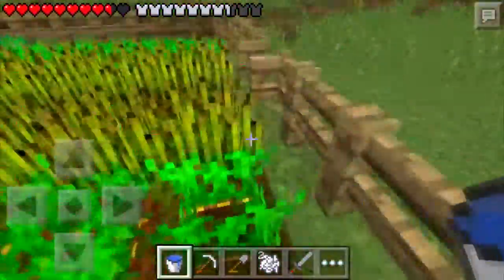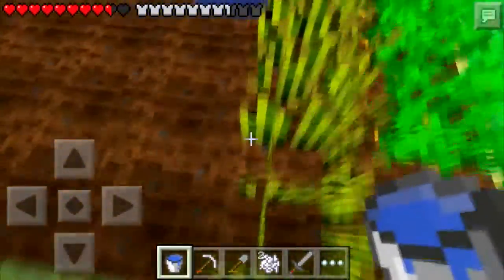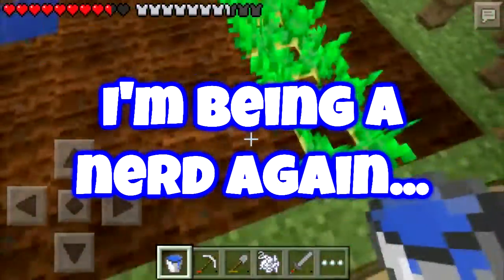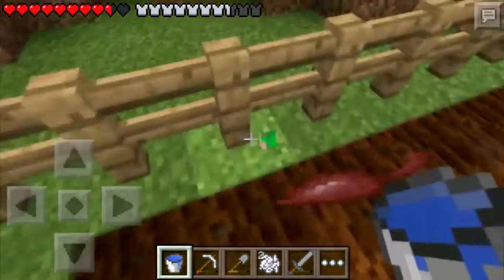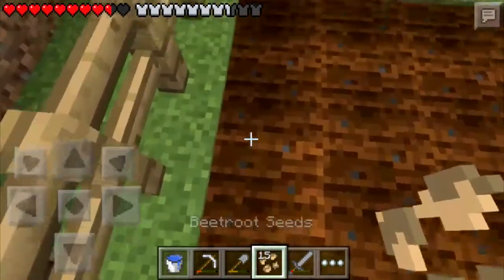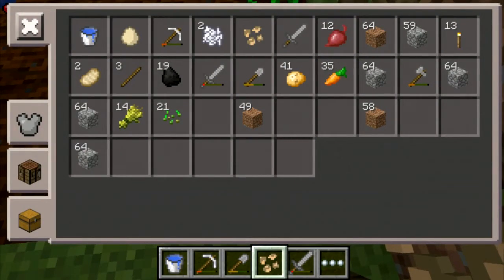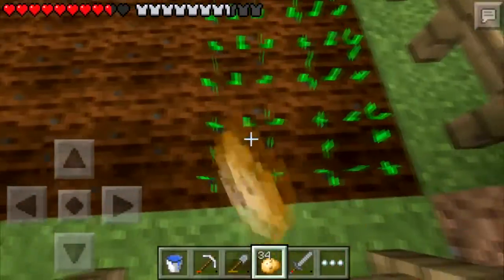Then we'll go finish off that mob spawner. Let's grab all of these plants. It's weird how the wheat makes like crop noises, and then the carrots make like stone noises when you break them, and the potatoes do that too. Do the beet roots do it? Yep. I don't know why, but the wheat does it and everything else doesn't. Let's start planting beet roots — the beet roots are being very successful, I'm proud of it. Let's get the potatoes next — let's get some potatoes up in here. And carrots.